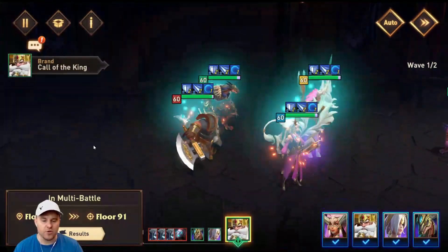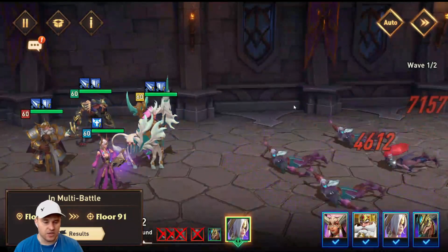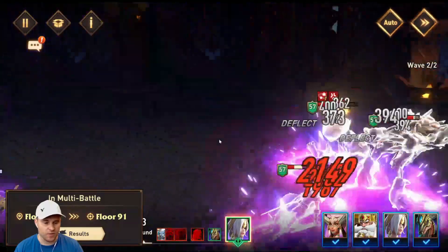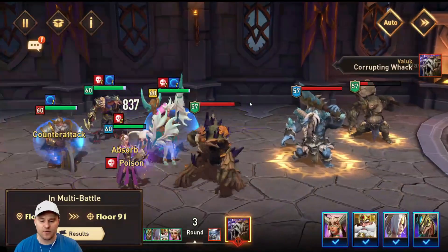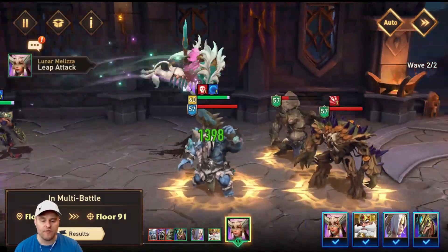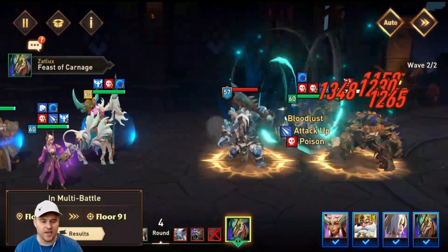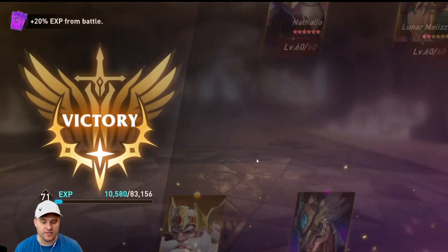Brand goes with the buffs, then Lunar Mel goes, and then it's Nathalia and ZatLux. Nathalia is fairly strong, and ZatLux is really good to clean up some of the other waves. I cleared most of this with just ZatLux. He is a little bit slow — I probably need to put everybody in speed boots. ZatLux and Nathalia are both in attack boots, which are interchangeable with any of the damage dealers.